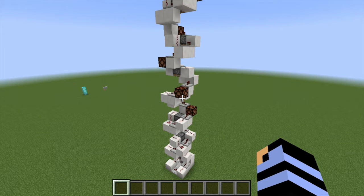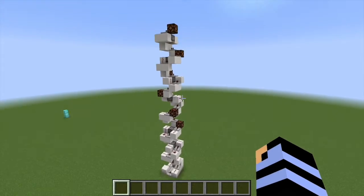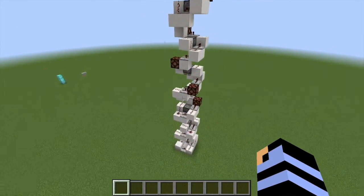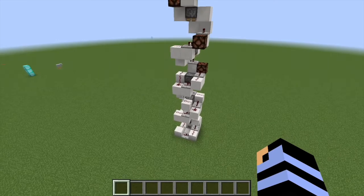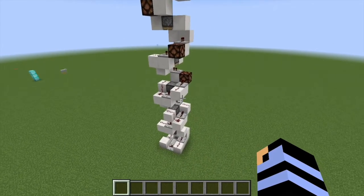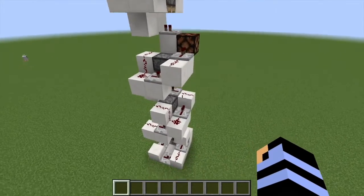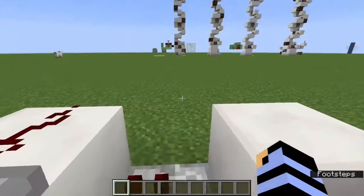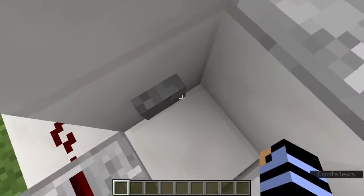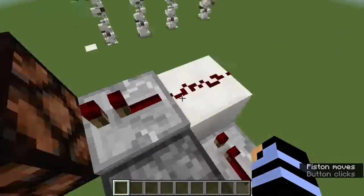Welcome back everyone to my seventh video. In this video I wanted to show you this 3x3 piston elevator that I made. I'm borrowing my sister's microphone so hopefully it sounds better. You get in this little place, push this button, and you start going upward.